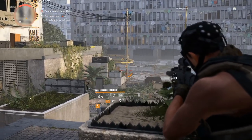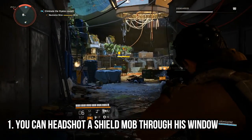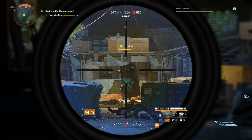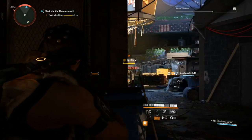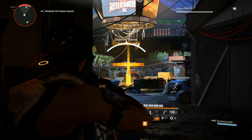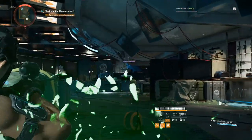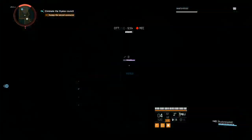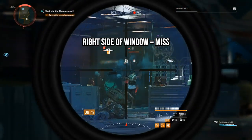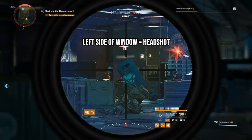Coming in at number one — something some of you may not be aware of — you can actually shoot a shield mob through the window in his shield, dealing full damage to him. His head usually occupies a good chunk of the left side of the shield window, giving you a high chance of hit shots as long as you aim for the window. For red shield mobs it's easy enough to brute force through their shield, but for anything purple and above, try your best to aim for that small window — on their own they have very little hit points.